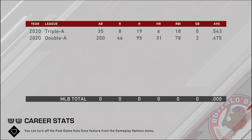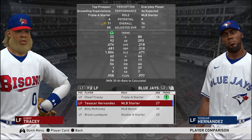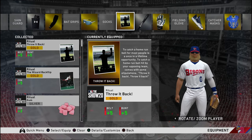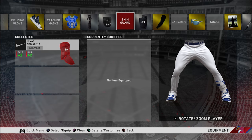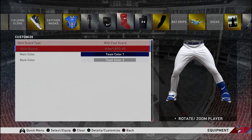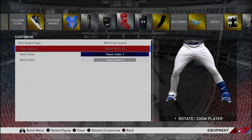These ridiculous minor league numbers that you're going to be putting up won't get you so far. The game doesn't really care if you hit .500 — it will only acknowledge you once hitting .500 has raised your overall higher than others in your organization. To speed this process up, I suggest setting aside a couple thousand stubs and purchasing silver or gold equipment for your player to wear. The best part is, no matter the gear, you can customize the look by pressing triangle on the top tab, except this doesn't work for diamond bat skins, which is a shame.